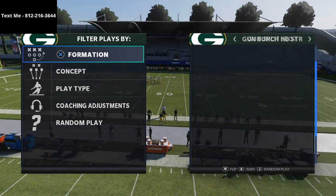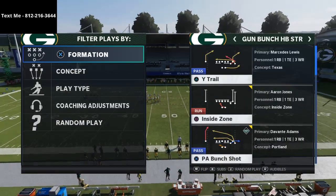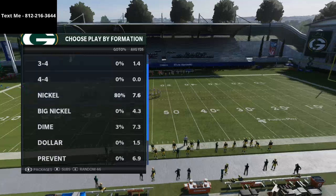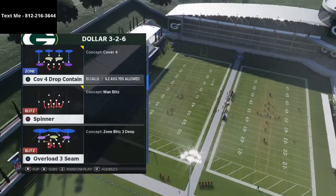Today's play comes from the Gun Bunch Halfback Strong, and the play is PA Bunch Shot. I'm going to come out in a dollar cover four drop — this is probably one of the better cover fours, and harder to beat over the top this year.